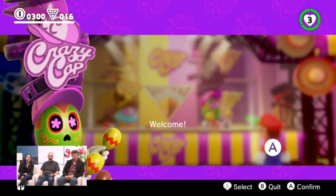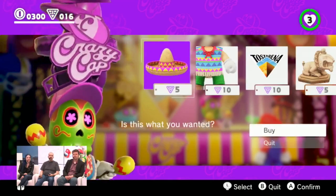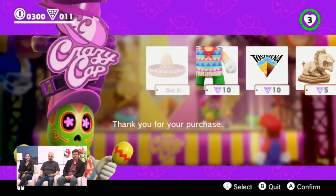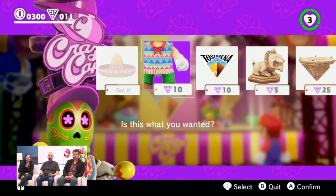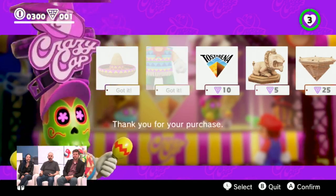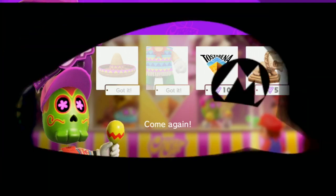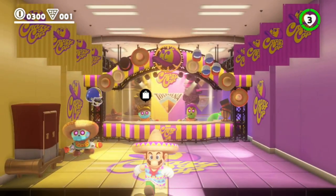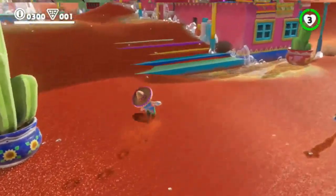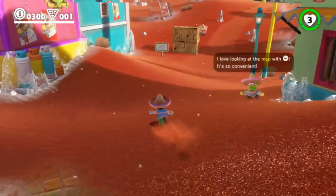Speaking of shopping, we are now in Crazy Cap. There are two kinds of coins: the purple ones are unique to the local kingdom; the yellow ones can be used in any shop. The guy at the door said maybe I should buy some clothes to fit in better, so I'm going to buy a local sombrero and poncho. Wait till you see how adorable Mario looks. I love the shopkeeper and their huge stack of hats. You can see some of the souvenirs you can buy to decorate the inside of the ship. And now I'm rocking this look.